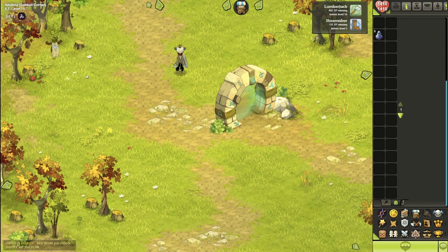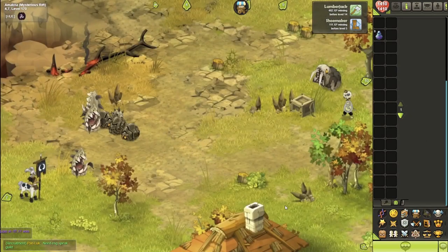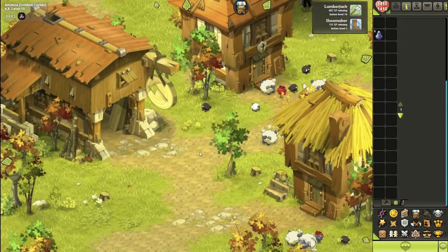We are in the next area — at 5,7, the Gubble Ball Corner. This place is surrounded by ashwood and chestnut as well. Since we are super close to a lumberjack workshop, there's going to be a lot of ashwood or any type of wood here.